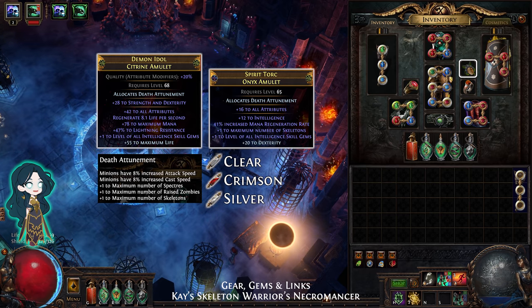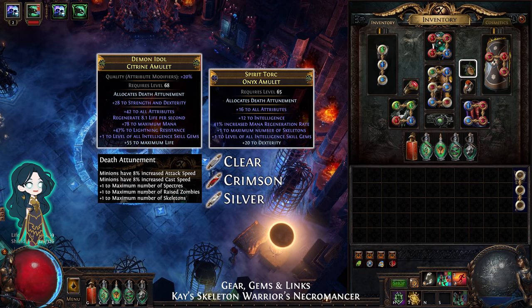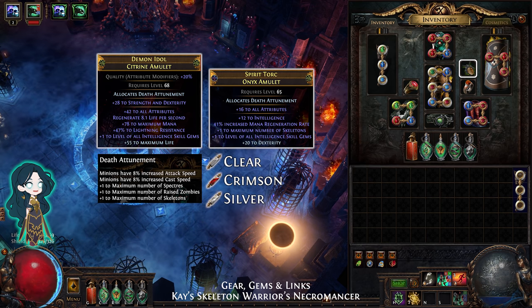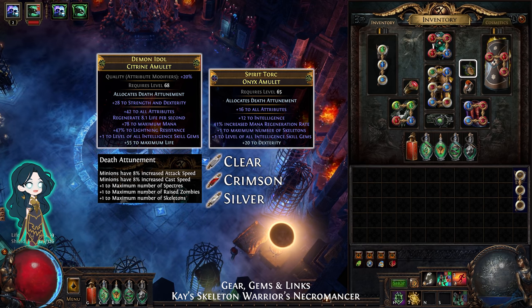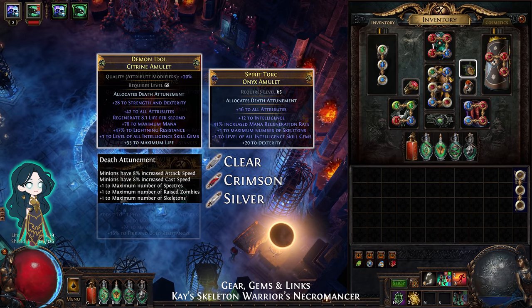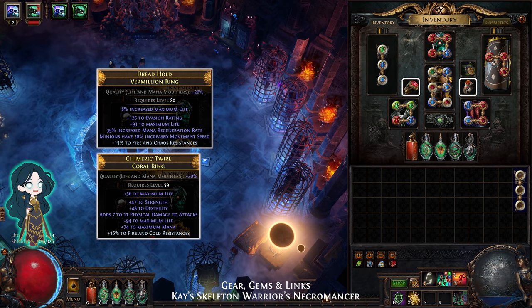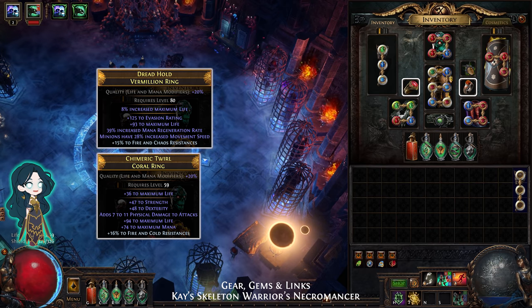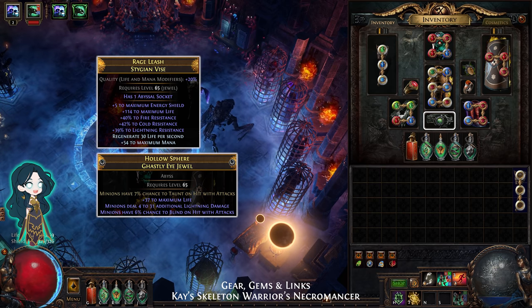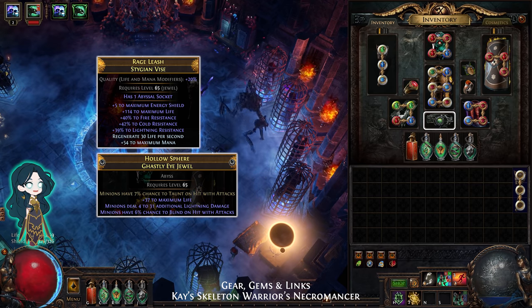For the amulet, use a Hunter amulet with plus 1 to Intelligence gems, or a Hunter-Elder amulet with plus 1 to Intelligence and plus 1 to your skill level. The anointment is Death Attunement using Clear, Crimson, and Silver oil. For the rings, look for or craft minion speed to help with clear speed. For the belt, use a Stygian Vise to socket a Ghastly Eye jewel for extra life and minion mods.